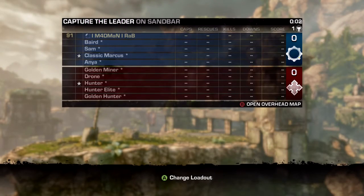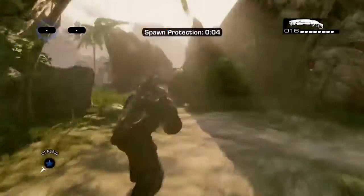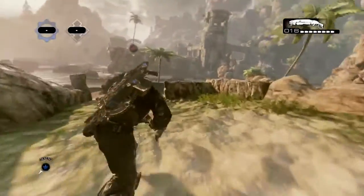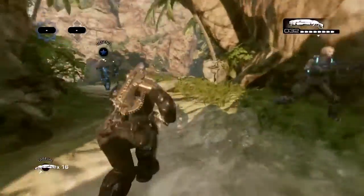Once you've picked up ammo, go back to your leader and shoot him to down him. You should be able to down him in one shot. Just down him and then revive him, down him and revive him, and keep doing this until you run out of ammo.